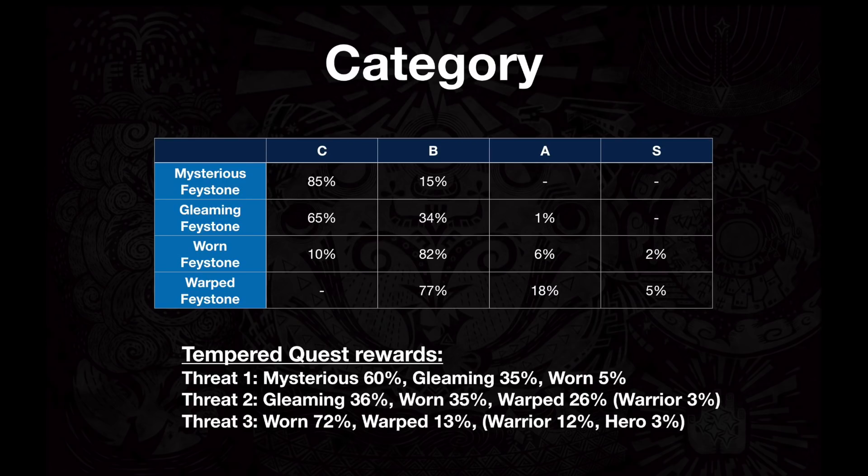Below is a chart showing the purple slots you get for doing Tempered Quests — these are your rewards. For Threat Level 1, you have a 60% chance of a Mysterious, 35% for a Gleaming, and 5% for a Worn. At Threat Level 2, which is all the big monsters except Elder Dragons, you have 36% for Gleaming, 35% for Worn, 26% for Warped, and a 3% chance for a Warrior Stone. Finally, Elder Dragons give 72% for Worn, 13% for Warped, 12% for a Warrior Stone, and 3% for a Hero Stone.